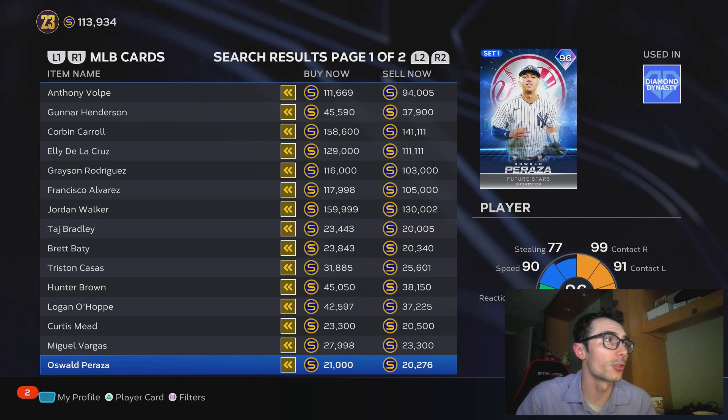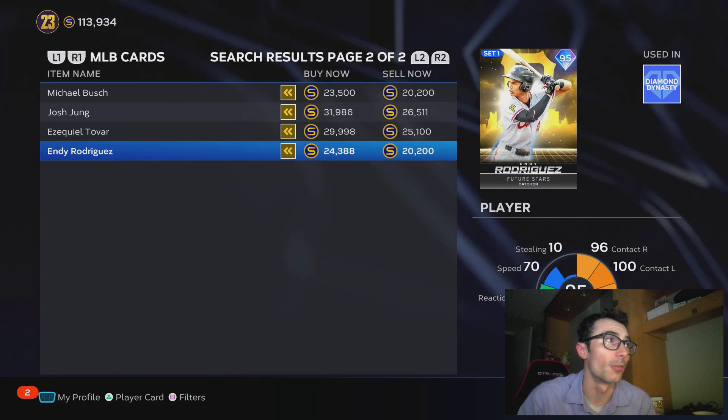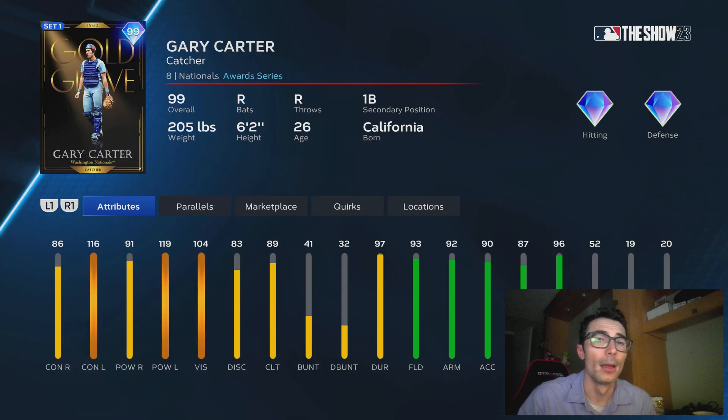These future star cards did fluctuate in price a good amount. Some of these other guys have gone up to $45,000 or $40,000 — they were right at this price from this brand new pack earlier. They were at one point at the $20,000 mark, just like these brand new cards that we got today. So that might be something that you want to invest in — maybe buy a couple of those players and flip them after that pack is no longer available.